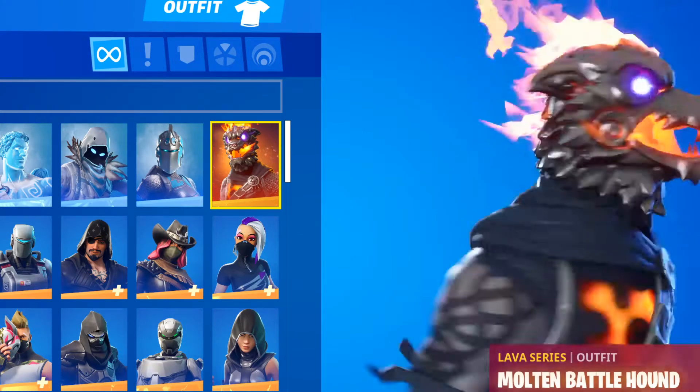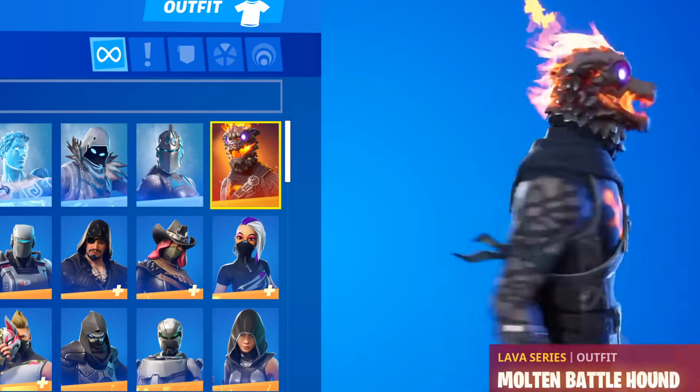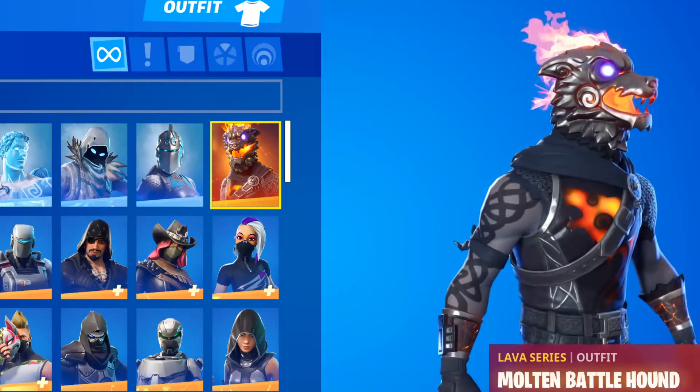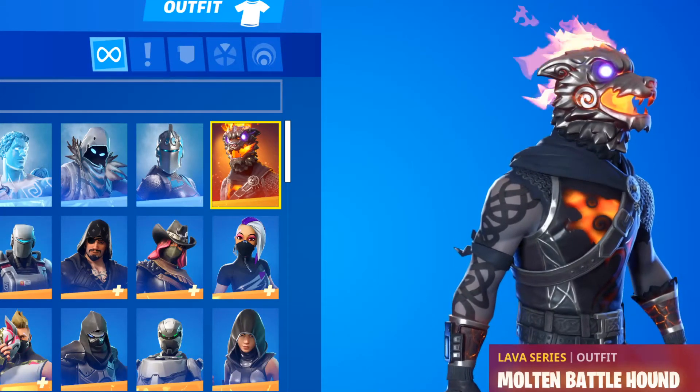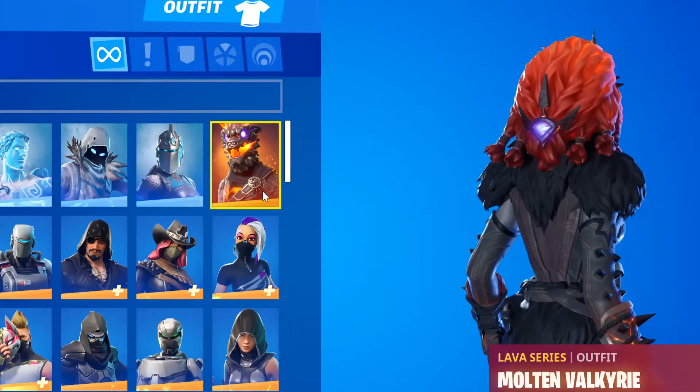Next up we got the Molten Battlehound from the Lava Legends set that you had to buy. I don't know if this set's gonna come back. And then we got the Molten Valkyrie - part of this set too.